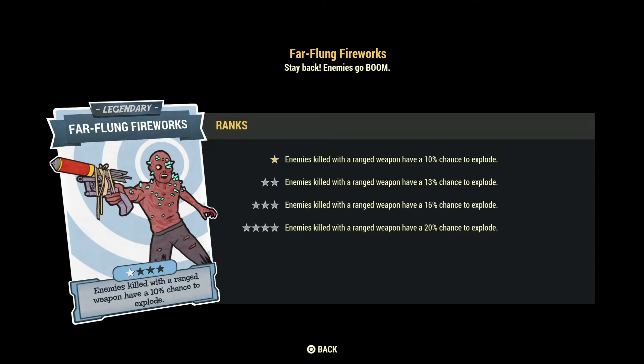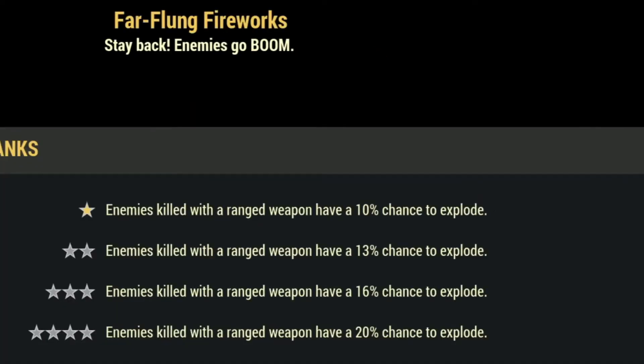Fireflung Firework: this legendary perk card says enemies killed with a ranged weapon have a 20% chance to explode. It does area effect damage which can be quite useful in events like Scorched Earth or Colossal Problem, or any situation when you're facing multiple enemies. You just kill one enemy, that enemy explodes and does damage to the others nearby. I recommend this perk card for pretty much any build using ranged weapons.